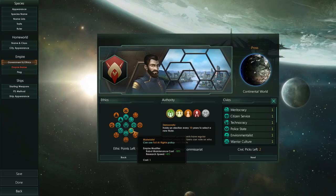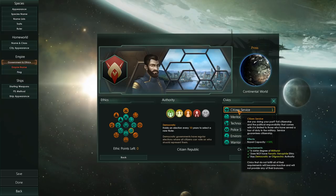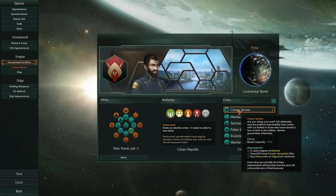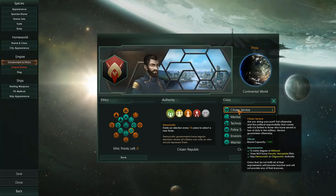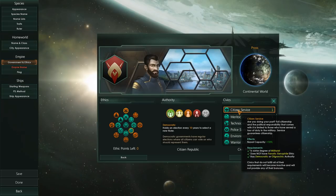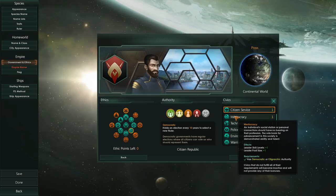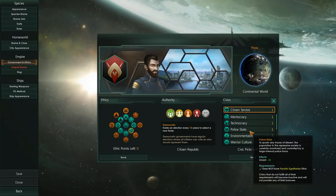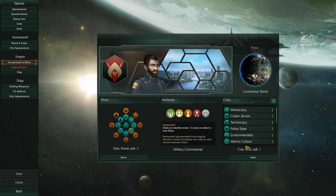In this particular case we're Fanatic Militarists and Materialists, which means that we can have Citizen Service — because we are in some degree militarists and we are not Fanatic Xenophiles. On top of that, we are democratic and oligarchic. This one means that we will have increased naval capacity — and this is obviously a direct reference to Starship Troopers: would you like to know more? Then of course we've got a whole bunch of other ones. There's a separate video about this available on the channel.